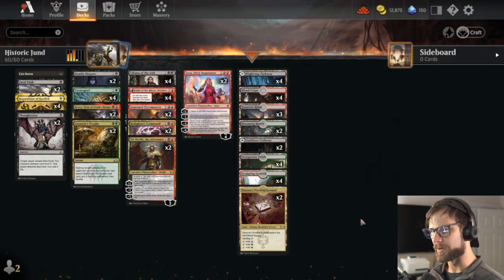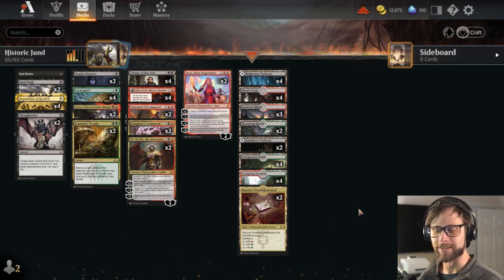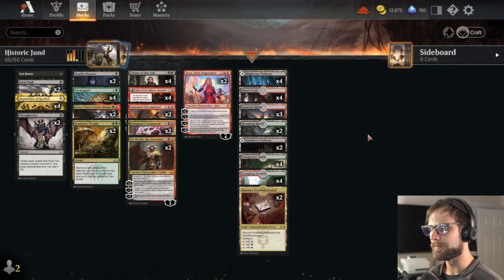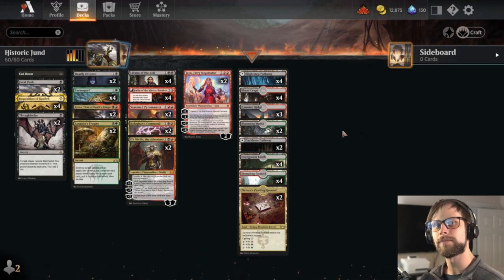The lands are very straightforward right now since this is literally the first version of the list — it could use a lot more optimization. We're based heavily in black and red with more of a splash in green, so most lands start on the black side. This will be a fun one. It definitely suffers from a few matchups, but we're going to give it our best shot and have some fun in Historic today.